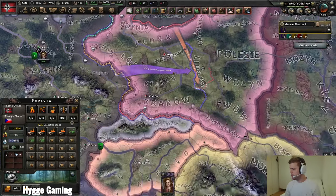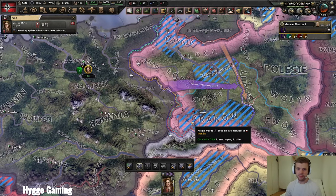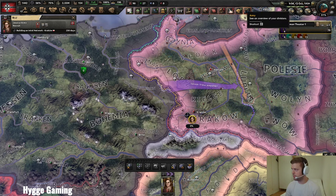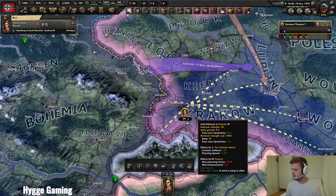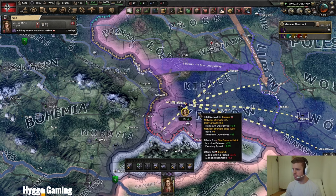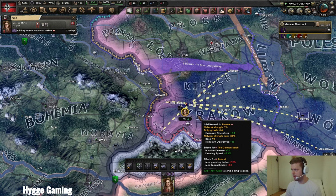The first thing I'm going to show you is how you can use a spy network to remove enemy entrenchment. In this case I want to attack in Krakow, so I will start building a spy network here. As this builds up in this zone, you can see down to the far right of the pop-up that the max entrenchment will slowly stack up. The maximum entrenchment I can remove is 5, and right now it's on minus 0.3 based on the percentage I have on my spy network in this region.